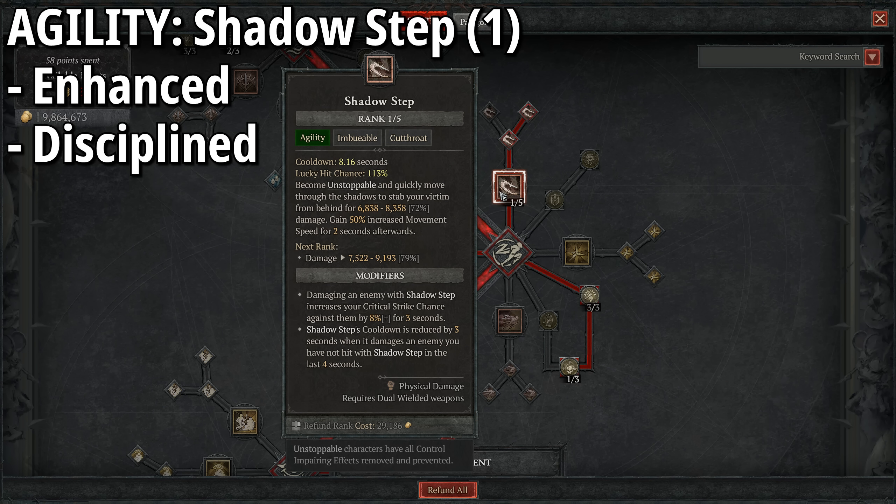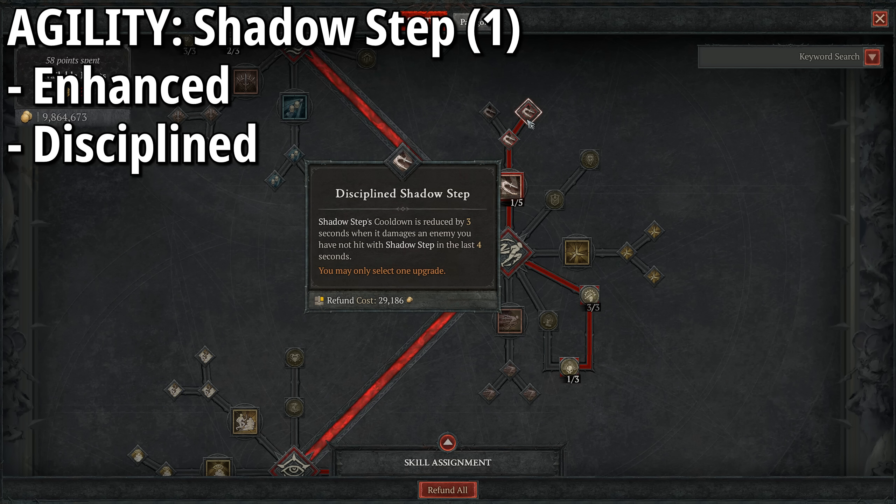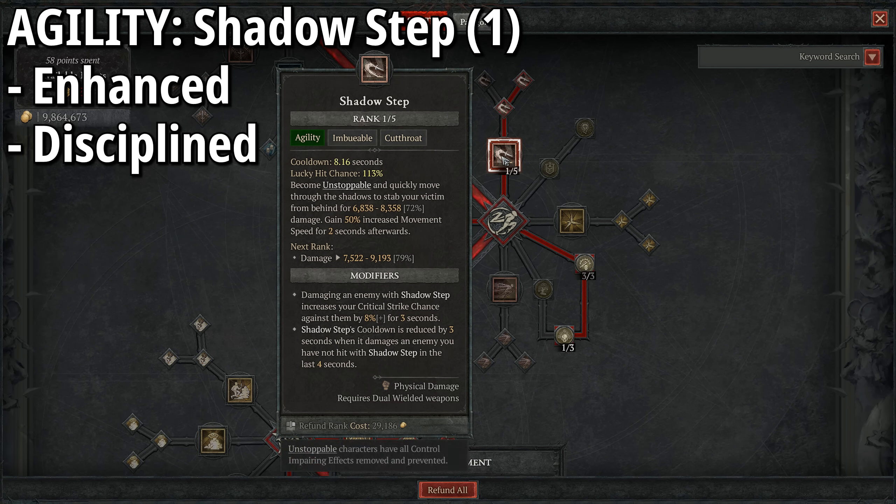We also have two points into Sturdy for extra close damage reduction, and three points into Siphoning Strikes, allowing us to heal for 3% of our maximum life when we critically strike close enemies. Because of how Barrage is a little erratic in its spray pattern, we'll be in relatively close quarters. This section gives our main staying power in firefights — not only reducing damage taken, but massively healing because we are critically striking constantly, and ricochets trigger Siphoning Strikes too, giving us insane healing power. Siphoning Strikes and Barrage is a match made in heaven.